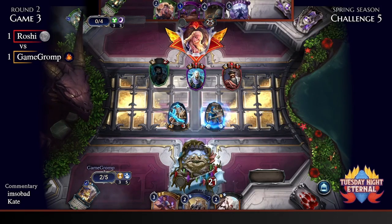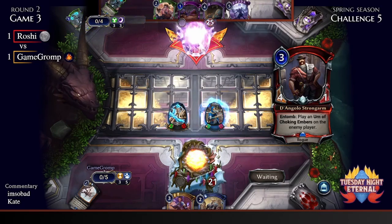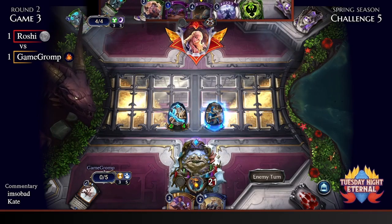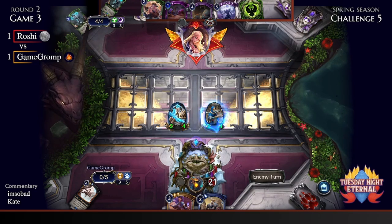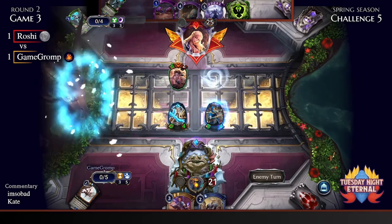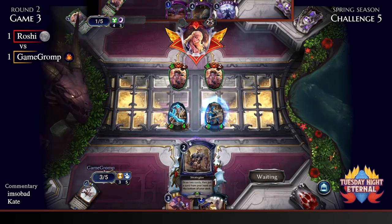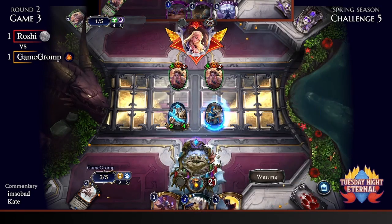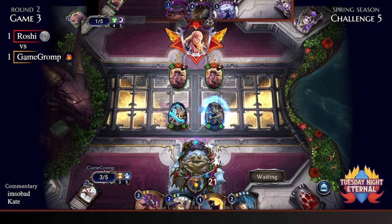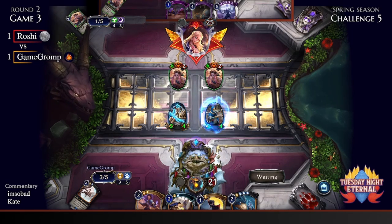Not the best outcome, but it does block Geral all day. Trials and Tribulations — absolute winner for Game Gromp. Not only did we get a three-for-one, but we also gave plus one plus one to our whole team. Then the Tinker Unionist got unleashed because of the Urn! So that four-one is a little better than it looked — absolutely fantastic.